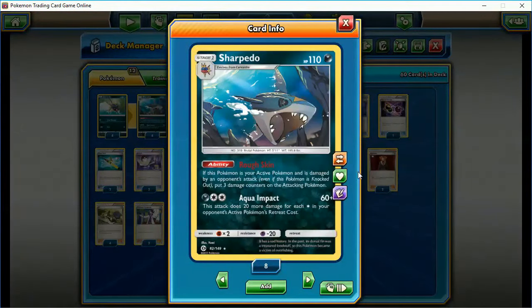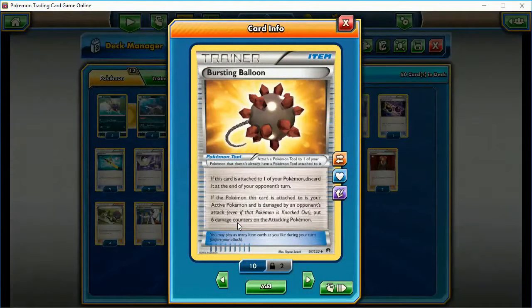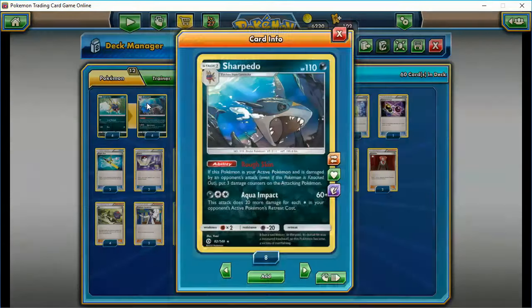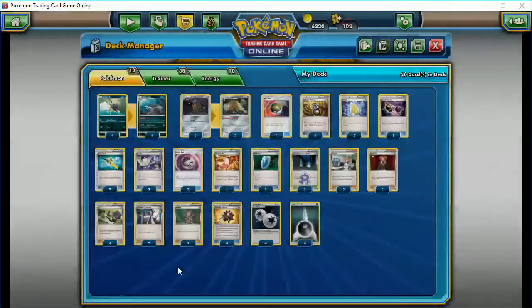A cool synergy is the Rough Skin ability — if this Pokemon is damaged by an opponent's attack, put three damage counters on the attacking Pokemon. We're going to enhance that with some Bursting Balloons. In theory, that should cause 90 damage to your opponent, which is a good chunk of damage. That helps soften up your opponent's Pokemon and gives them a reason not to attack the ones you want.